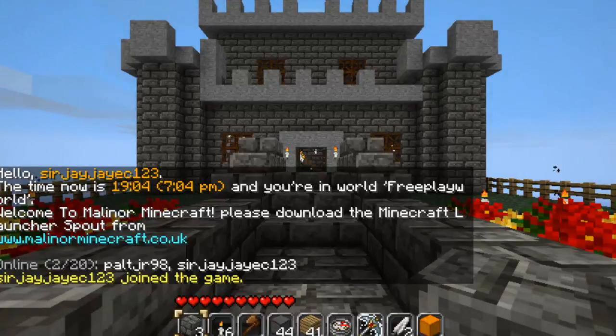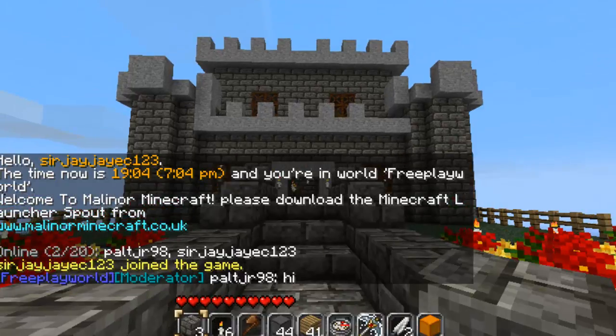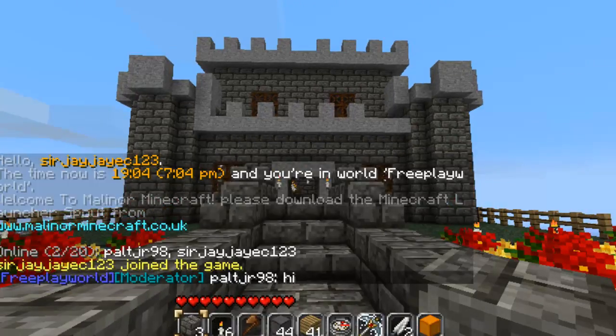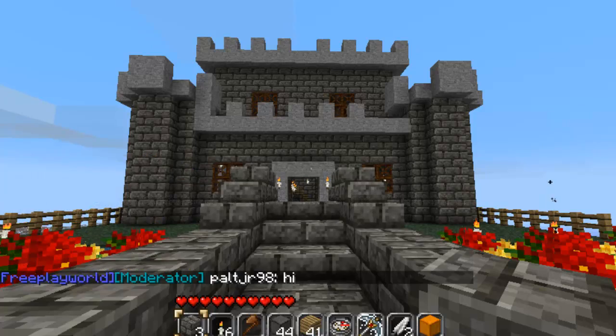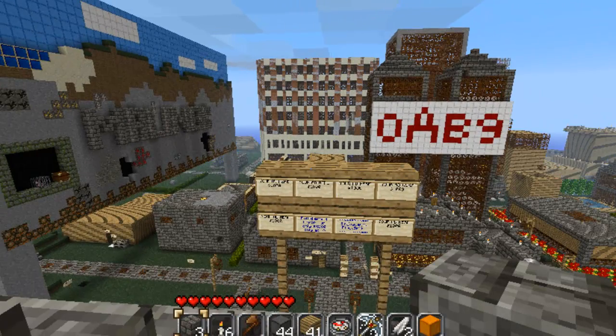When you first spawn in Malinor Minecraft, you will appear here in front of a castle. This is the default spawn point on Malinor Minecraft. If you turn round, you will see a relatively large spawn point. There are many shops and places for you to build.